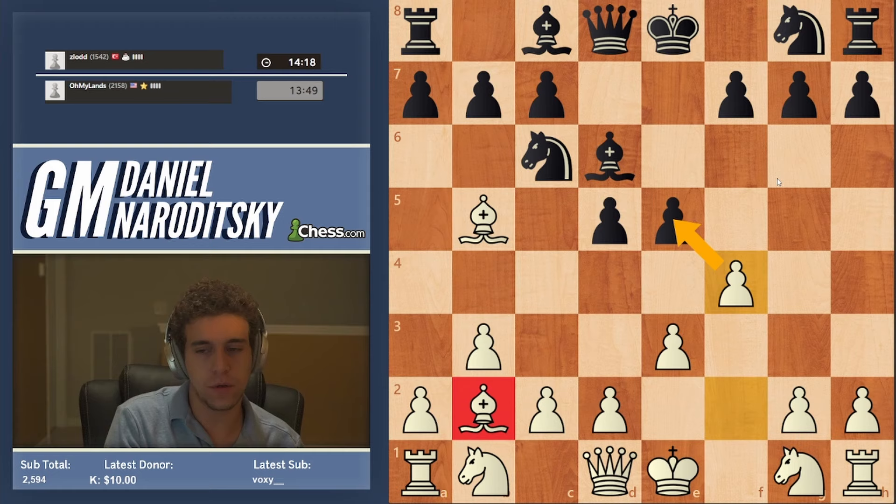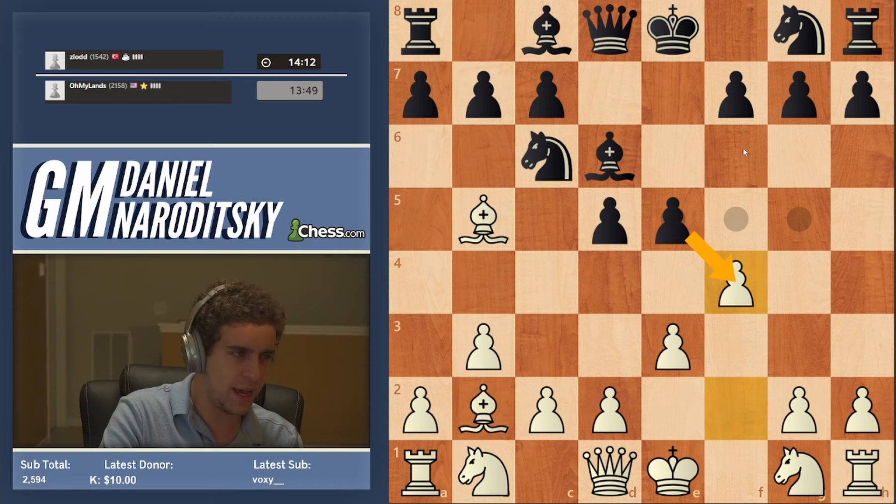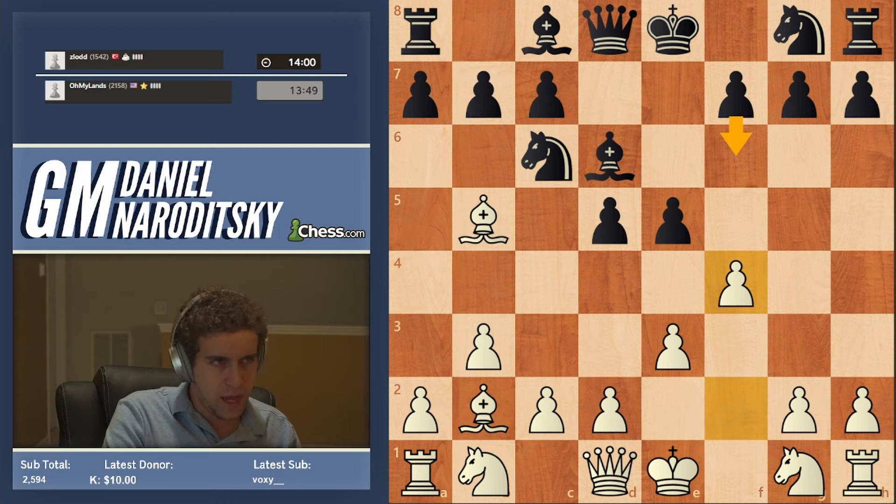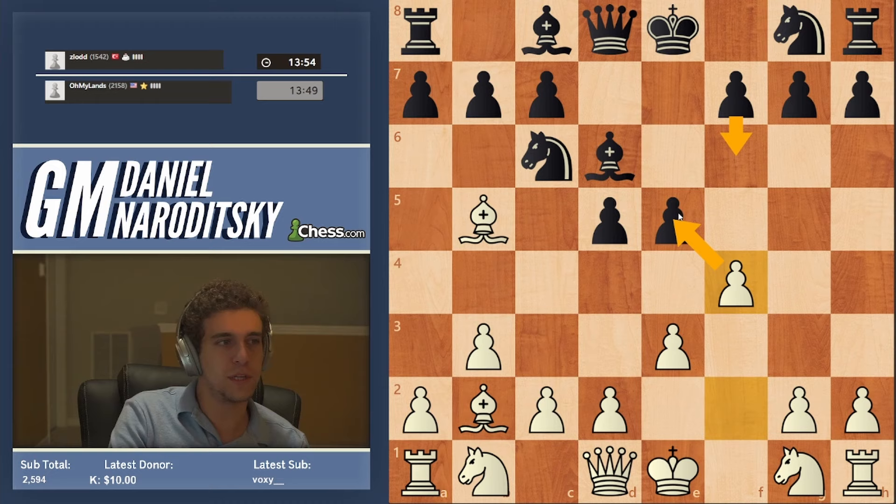Black has a pretty unenviable choice here. If he takes, I believe this line is just bad for black after bishop takes g7. He does have a check on h4, but it's not scary — we just move our king there, and I don't think black has any initiative. The move f6 is considered far better, but it still doesn't solve all of black's problems. We can trade once, we open the f-file, and then knight f3 becomes a lot stronger.